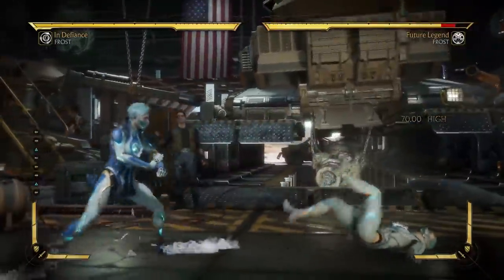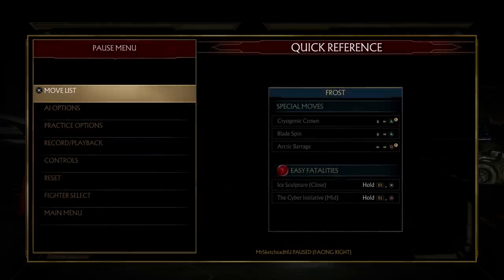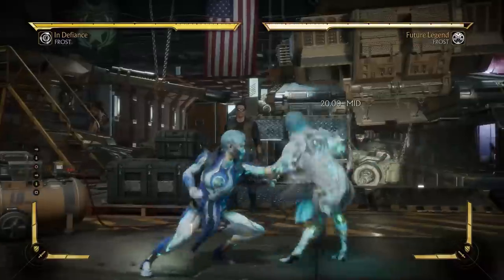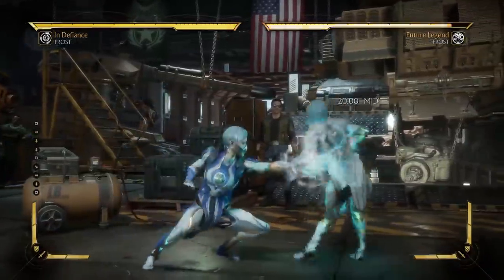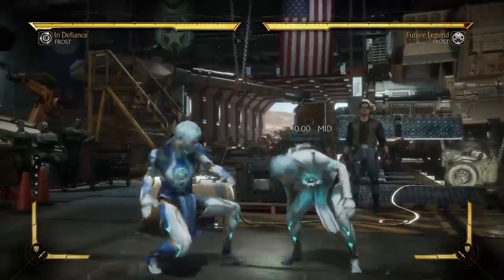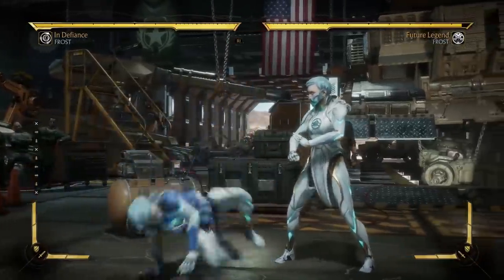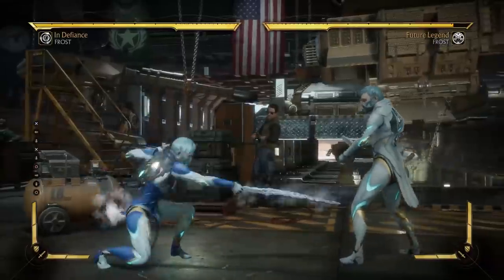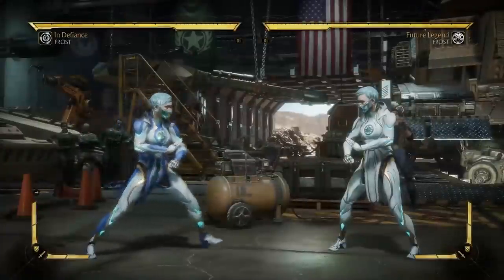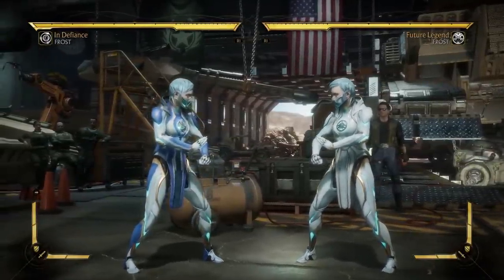Now that we have a basic understanding, let's check her down normals. Down one has decent range. Her down two is a standard down two. Down three - oh, it's a mid. Several characters I've seen have mid down threes. Down four - this is basically Predator's down four, or Bo' Rai Cho's depending on your pick. It covers a huge distance and is really good.